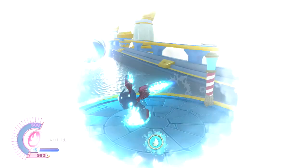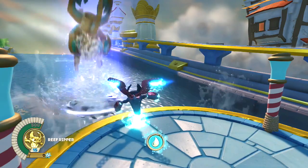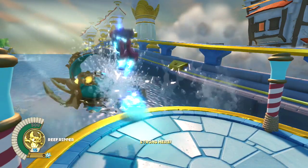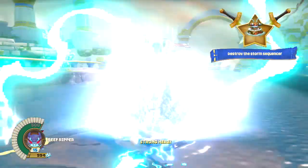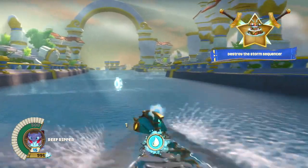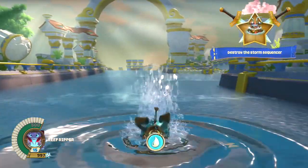The traps in SuperChargers function with the vehicle. When you're in a vehicle sequence and you put a trap in the portal, you're actually going to get an elemental ammunition type for that vehicle. So if you're playing with Reef Ripper and you toss in a fire trap into your portal, you're going to get fire ammunition to use against enemies.